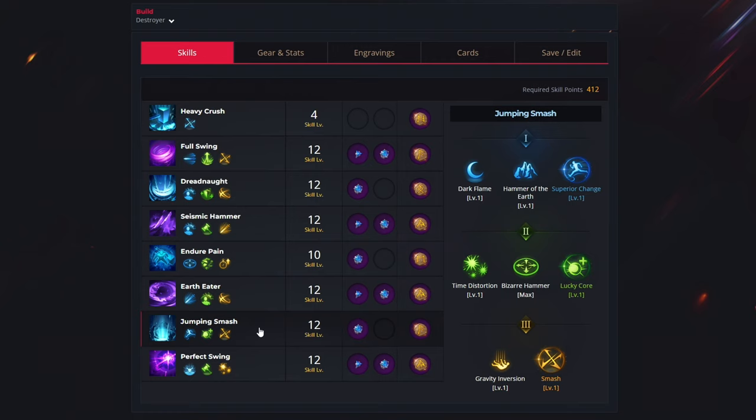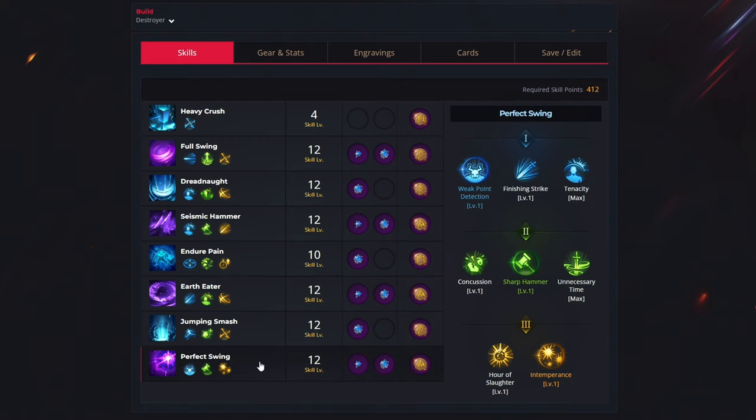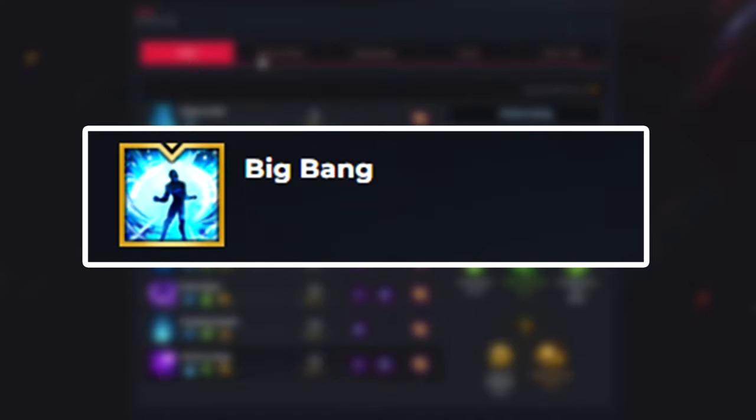For one of the last abilities we have the jumping smash, and we use 12 more levels to unlock the superior change, lucky core and smash. For your gems you want to get the cooldown reduction gem, and for your rune you want to get the overwhelm. And for the last and final ability we have the perfect swing, and we use our last 12 levels to select the weak point detection, sharp hammer and interception. For your gems you want to get both — one for cooldown reduction and the second one for damage increase — and for your rune you want to get the gale wind.